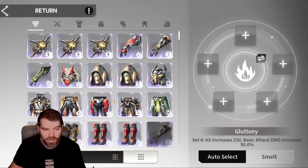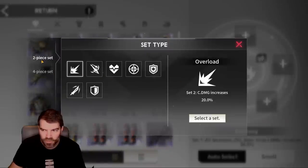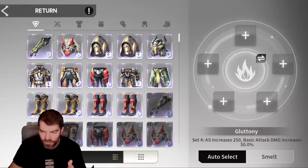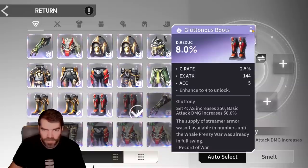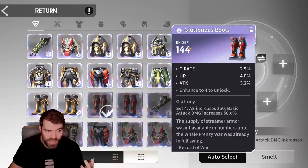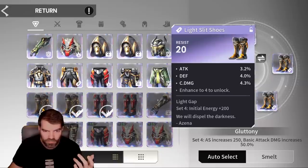I choose the gluttony set. You can only turn in four-piece sets for four-piece sets, and two-piece sets for two-piece sets. All the four-piece sets are from the altar, so you can only get them there and only trade them here for other altar pieces. If I have stuff in here like a flat defense piece, I'm never going to use flat defense on the bottom three pieces ever in my life — I can get rid of these without really thinking about it.